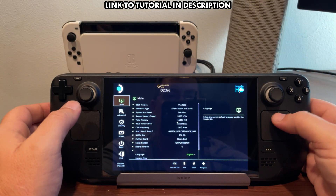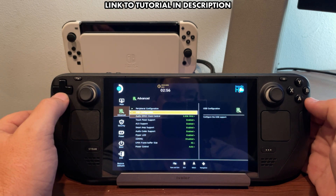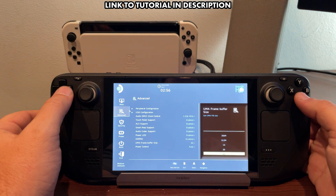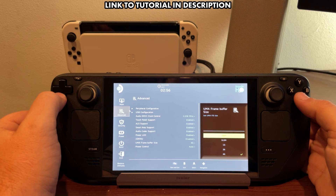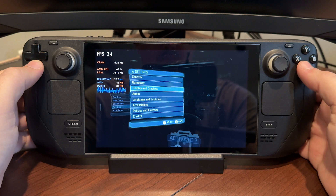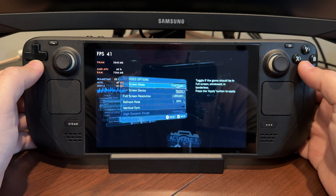I'll put up a video in the description for you on doing this if you don't already know how, but I had to go into the BIOS and up my UMA frame buffer size or my VRAM from 1G to 4G, as the game would crash and not launch at 1G or 2G for me. I was trying that with two different Steam Decks and couldn't get it to work, so I did have to go with the 4G selection as we've run into in the past.